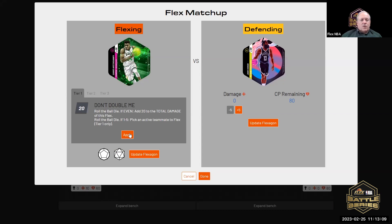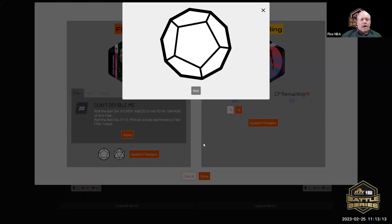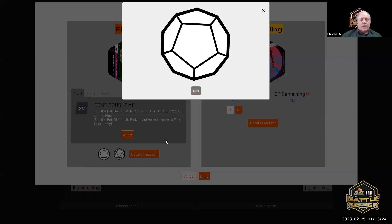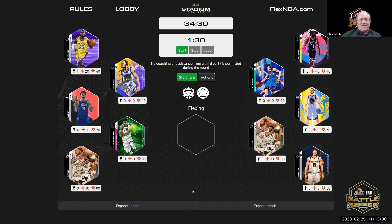I'm going to apply the first 20. If it's even we'll add another 20. It is even, so I'll apply another 20. And if it's one through five, you get to pick an active teammate to flex, tier one only. It is not one through five — you guys love these rolls, they are not coming in. John's turn.